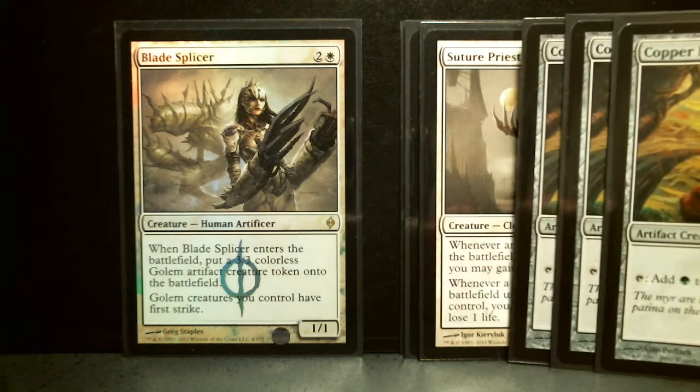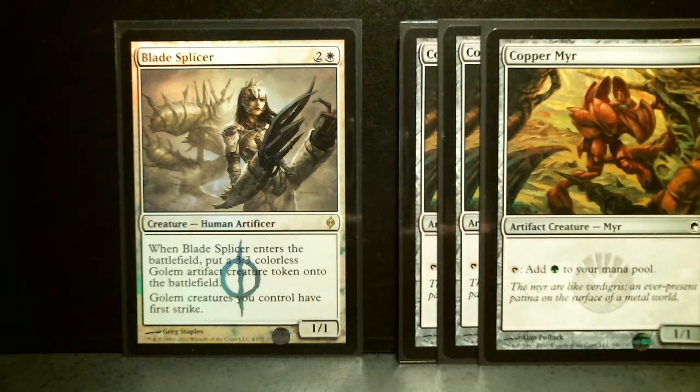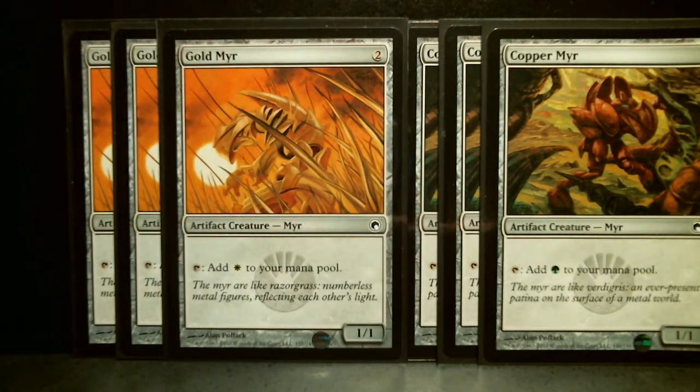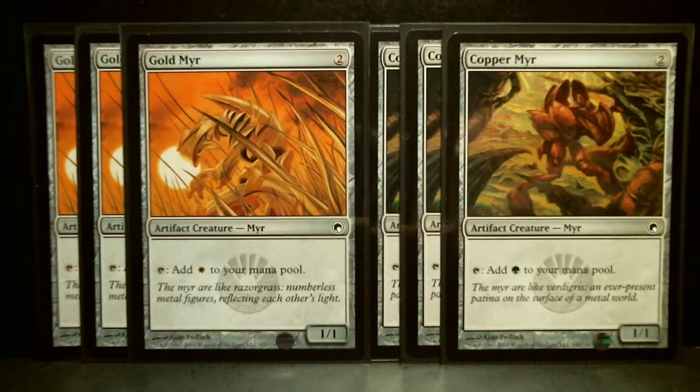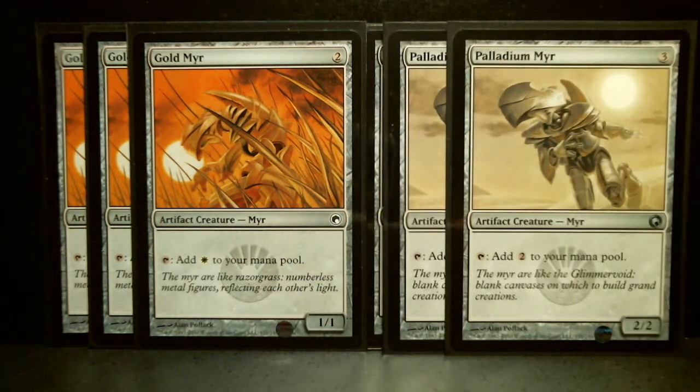Then it's got three Copper Myrs, which are your green mana fixers — two-drop, 1/1, and you can add one green to your mana pool. The same with Gold Myr; there's three of them, and you can add white to your mana pool. So those are your mana fixers. Then you've got two Palladium Myrs — three-drops, 2/2 — and you can add two colorless to your mana pool.